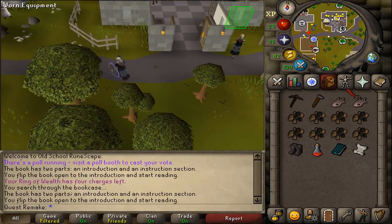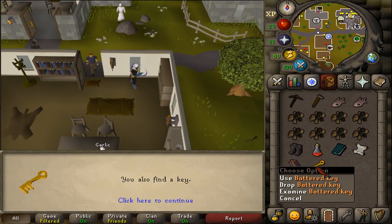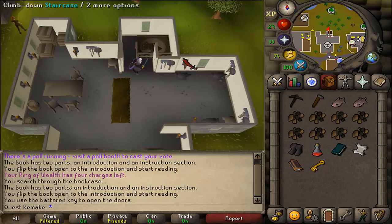If you have lost your battered key, go back south of the Elemental Workshop building and search the bookcase, then click to continue to get your battered key back. Go back to the Elemental Workshop, open the odd-looking wall, and climb down.